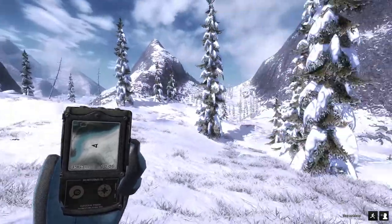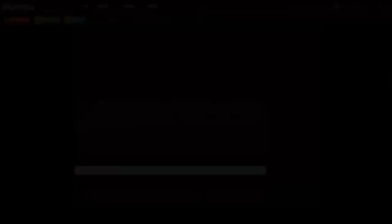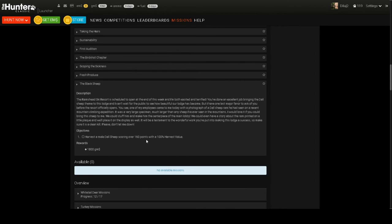I think we'll try to catch up on our snowshoe hare missions, because we haven't gotten one of those done in a while and the doll sheep missions are starting to get away. The next doll sheep mission is to harvest a male doll sheep scoring over 160 points with 100% harvest value. That shouldn't be too bad - 160 is pretty easy to find. What concerns me a little bit is the 100% harvest value; I'll probably have to get under 100 meters for that double lung shot. I do want to go see if we can get our three male snowshoes done and keep these packs evened out.